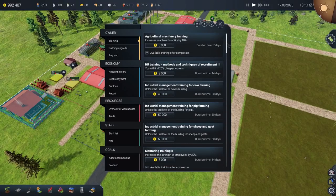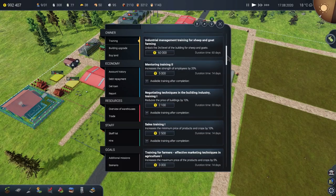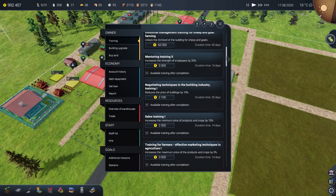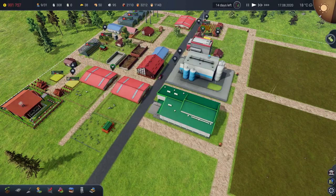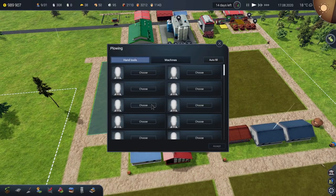Training options: machine durability not bothered; 20% cheaper workers — not that bothered right now; strength of employees by 20% might be quite good. We want to get the building cost reduction before we put the juice factory in — 10% is quite a chunk from 600 grand. Let's do this: increases the minimum price of products and crops by 10%, two-and-a-half grand outlay, 14 days — that's pretty good, I think that sounds good. Now we should be able to start working on these fields.